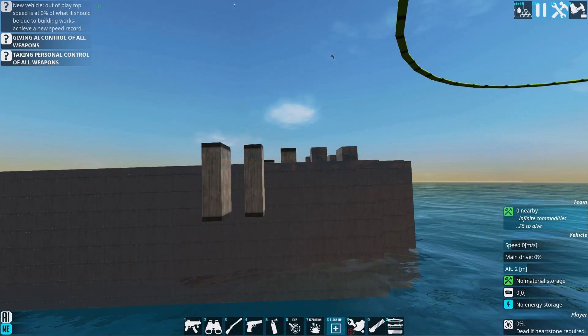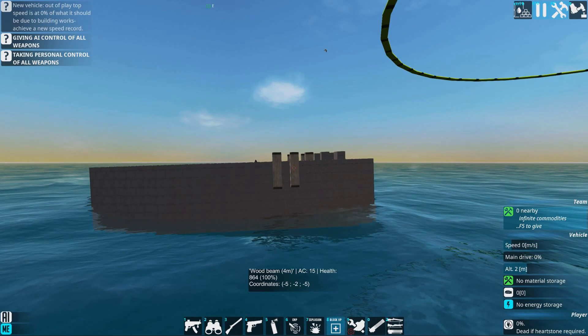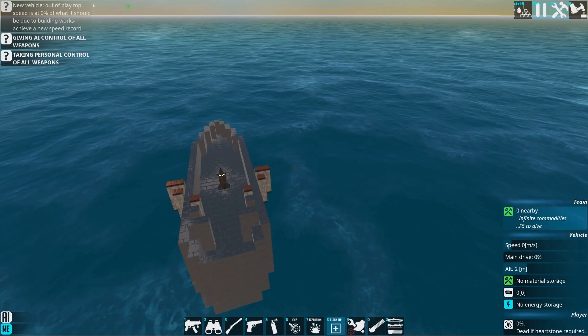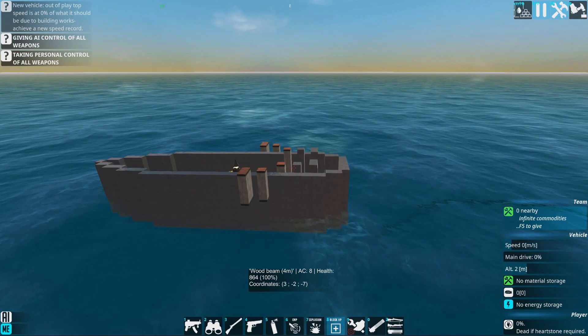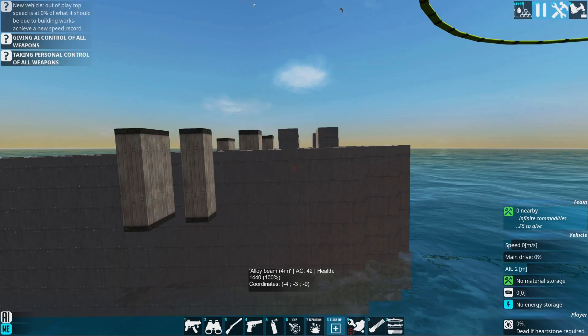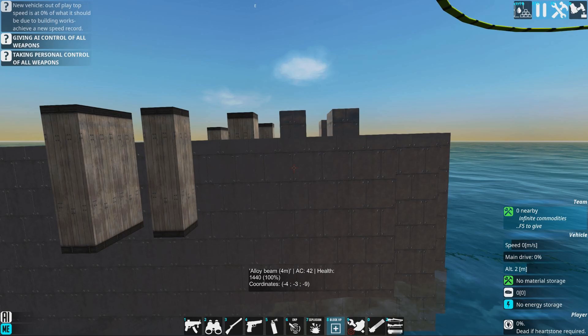It doesn't matter if we have alloy behind those two blocks — it's only the first block behind the block you're looking at that actually counts. This one has armor class 36.6 because it's backed up by the wood. Here we have 15 because it's wood backed up by this. So 15 versus 36.6 — much higher armor class. But if we break through that armor, we only have super weak armor to protect the interior. So I'd put the weakest armor closest to the outside still. You can't stack eight layers of armor anymore — it's only two now. And of course some values of armor class have changed.